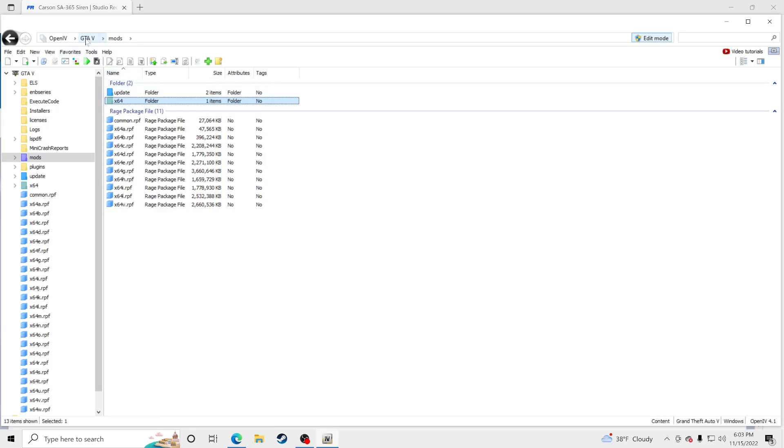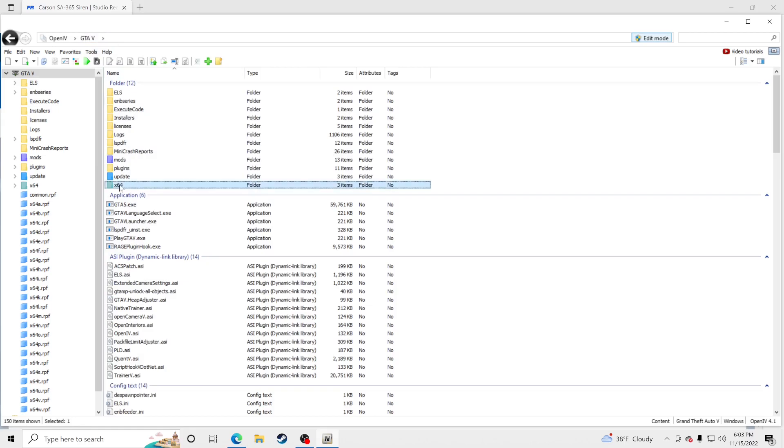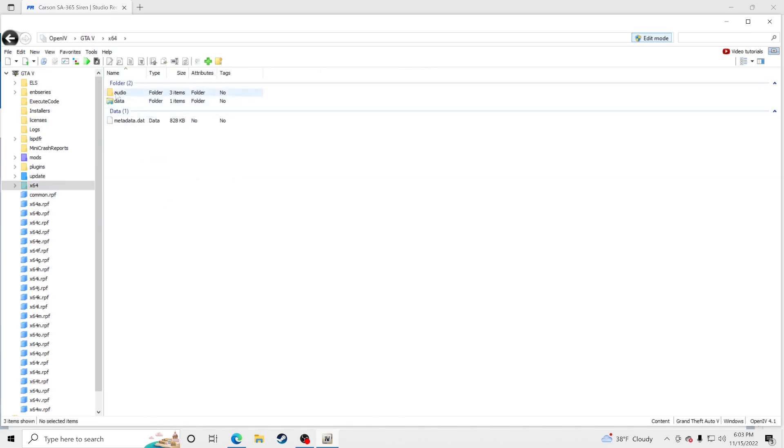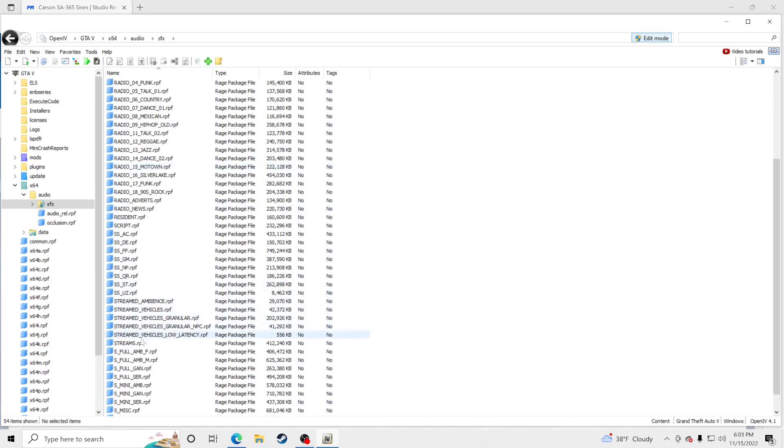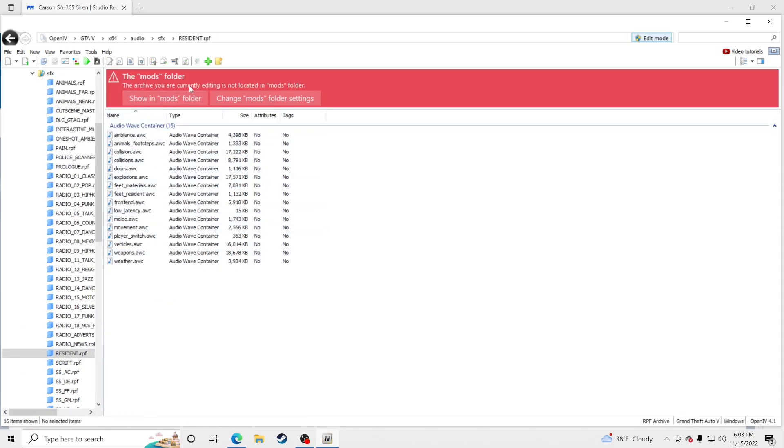Go back up to the top to GTAV, click where it says x64, go to Audio, go to SFX, and find resident.rpf. Double-click on it and it will either say 'Copy to mods folder' or 'Show in mods folder.' Make sure Edit Mode is on — you should have a light blue box around Edit Mode indicating it's on. If you're just installing this it should say 'Copy to mods folder,' so click that, then go back up and click GTAV.